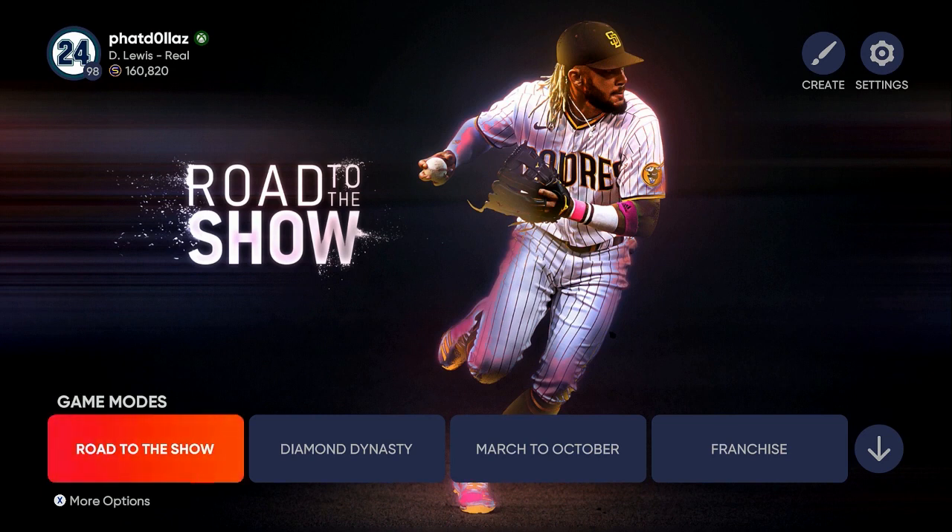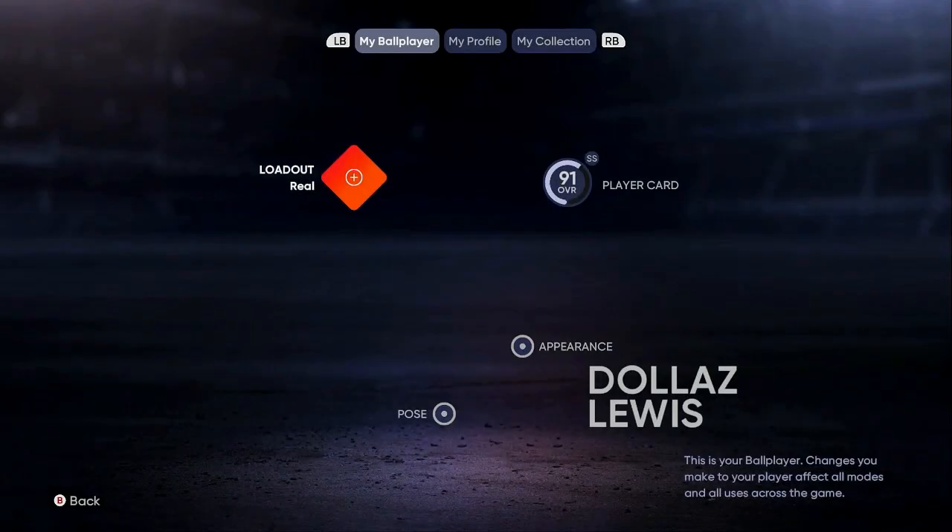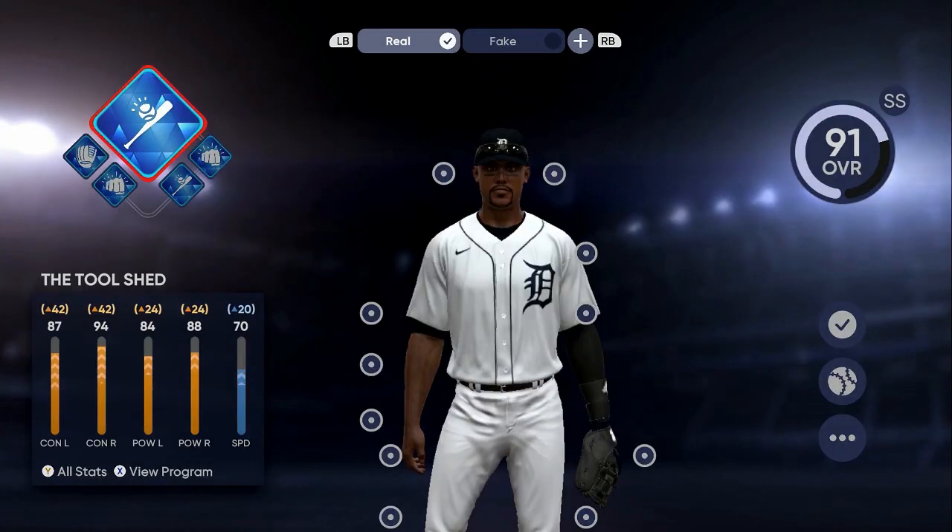You want to know if they're in the American League or the National League. Also, once you play one or two games they're going to ask if you want to be a two-way player — make sure you say no and focus on your position only, whether you're a shortstop, third baseman, or second baseman. Always go back into Road to the Show and check that your loadout is activated.